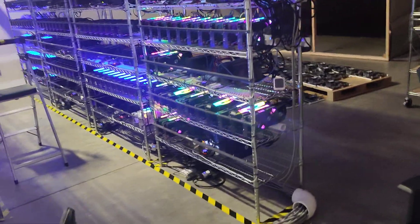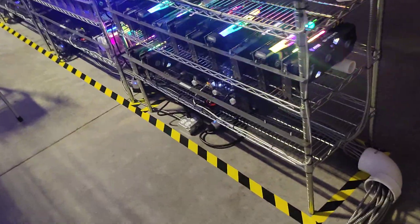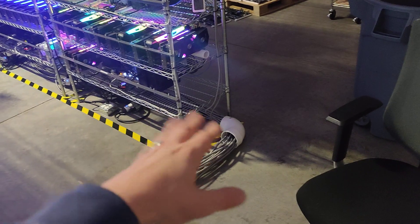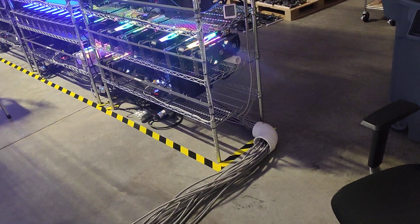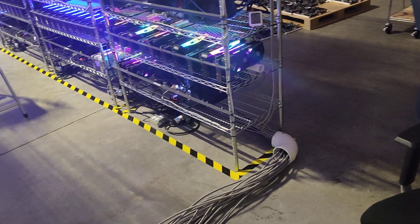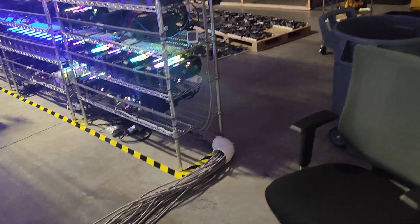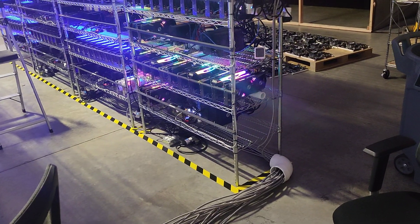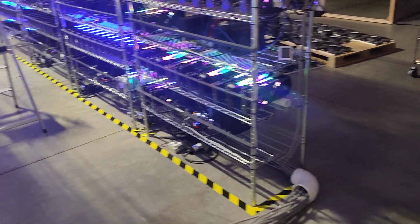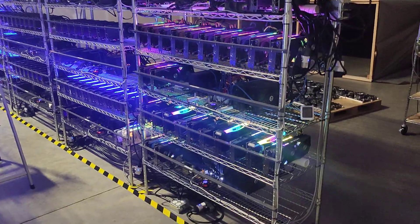Also, if you ever want to upgrade a sitting rig — let's say this bottom rig here, a 12 GPU rig — instead of going into it and manually updating everything, it might be easier to just unplug the SSD and plug in a new copied SSD. Unplug the old one, plug in the new one, and there you go. All the drivers are installed, Windows is updated, all settings are done. Just boot it up, change the PC name, change the RDP name, change the Gminer worker name, and start it up.